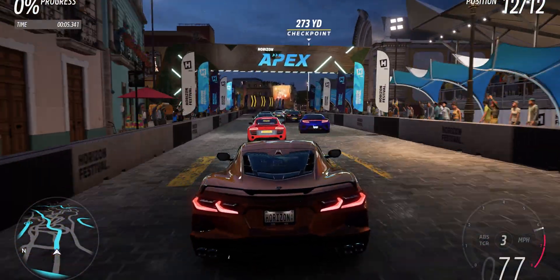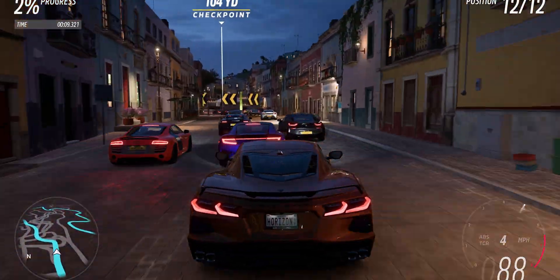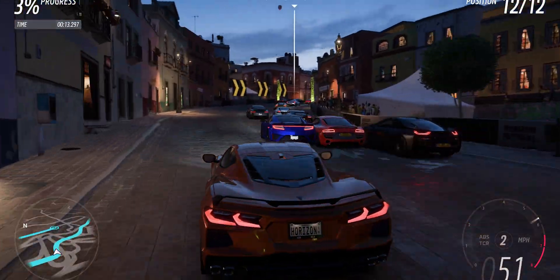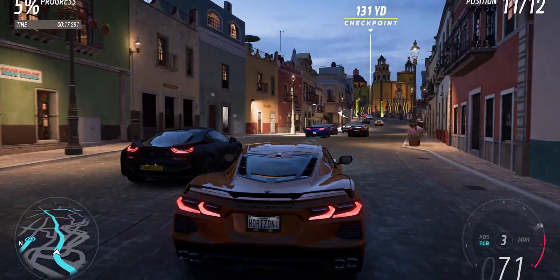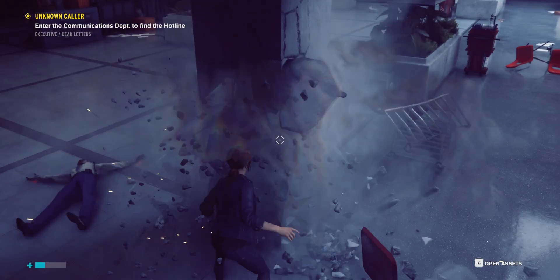Number two: games that have bad anti-aliasing implementation. Older games or even more recent games like Forza Horizon 5 have very limited AA options — either FXAA, which is very blurry, or MSAA and SMAA, which worked badly then and still do now. Raising your internal resolution can minimize a lot of the aliasing artifacts in these games, so they're also a good option.